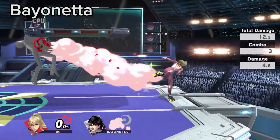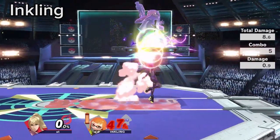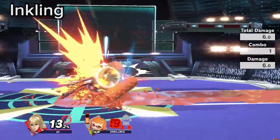If you get the lead vs Bayonetta, always make her approach you, as the matchup becomes much harder for her. Inkling Roller can always be punished with up smash or boost kick out of shield.